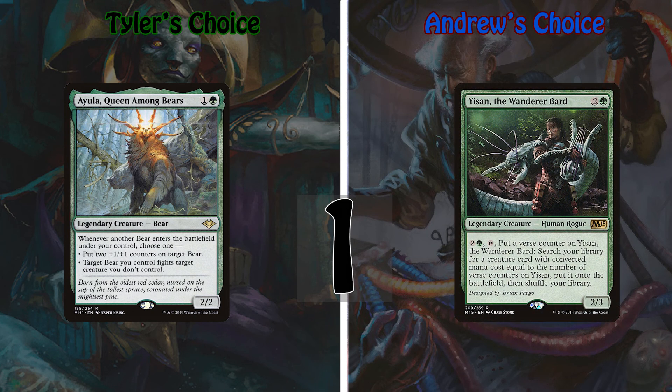My number one pick is everyone's favorite least-favorite party member: Yisan, the Wanderer Bard. He's a 2/3 human rogue for two and a green with a unique ability — you pay two and a green and tap him to put a verse counter on him, then search your library for a creature card with converted mana cost equal to the number of verse counters on Yisan and put it onto the battlefield. Suit up Yisan with plenty of protective equipment and enchantments, and throw in a couple of sacrifice outlets to reset his verse counters and repeatedly spit out creatures from your deck for cheap. If you run some Eldrazi, you can get Yisan up to ten verse counters and spit out the Eldrazi for three mana. Even though this deck doesn't go wide, it does go tall and is just weird enough for me to want to make it work — plus you can't go wrong with the bard.